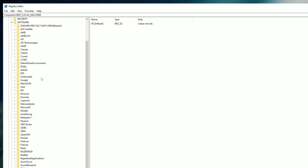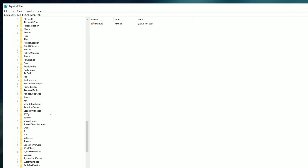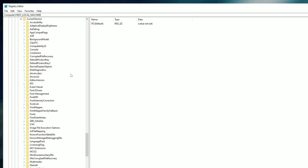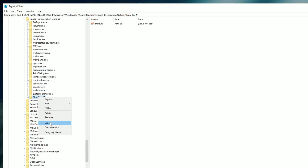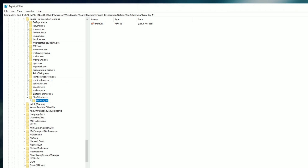We're going to scroll down and find Microsoft, then scroll through this list until we find Windows NT. Once we find it, click the little arrow, then click Current Version, and then click Image File Execution Options. Once we've found that, we're going to right click, select New, and then select Key. We'll see a folder show up and then we're going to rename this folder StarCitizen.exe with a capital S and a capital C.